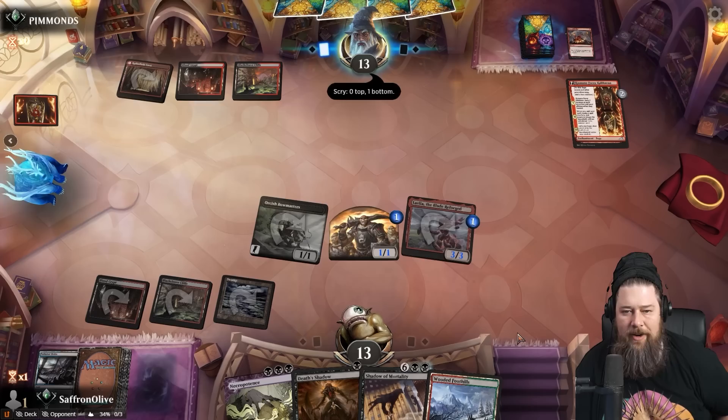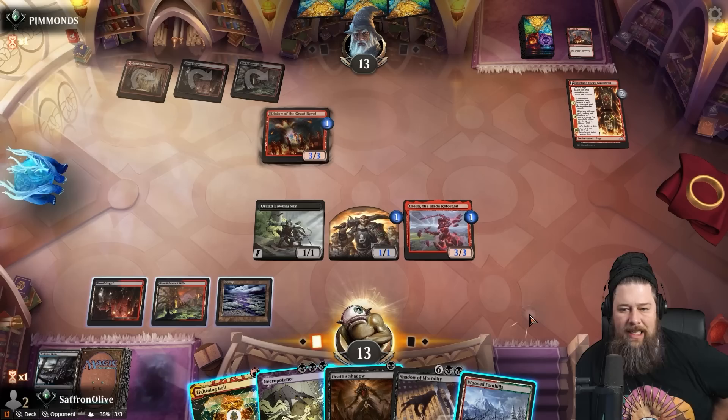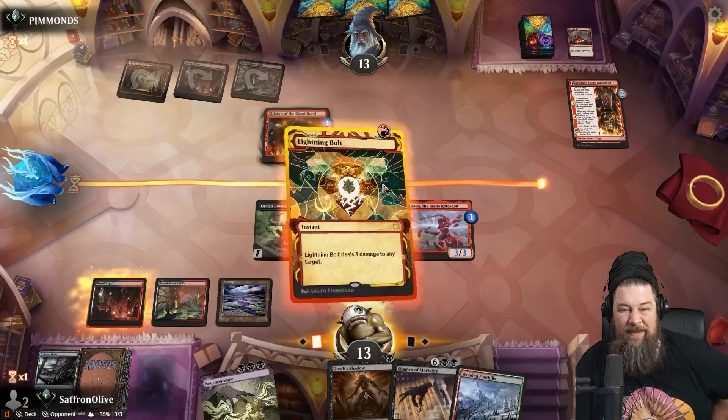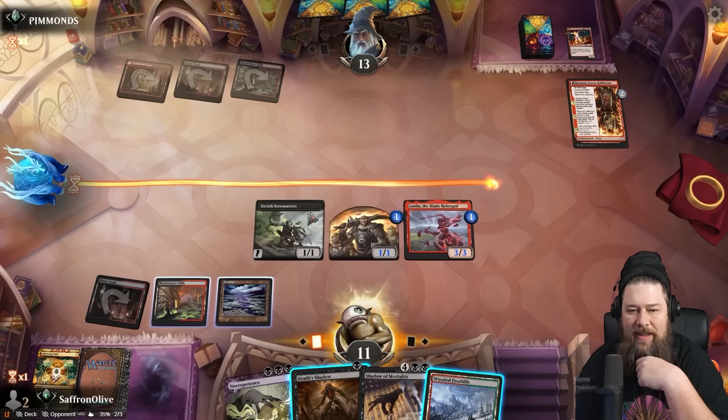Eidolon of the Great Revel — that'll put us in Death Shadow range. We draw Bolt. Do we need to kill the Eidolon? If we bolt the Eidolon we go to 11. We have to fetch-shock unfortunately, so we'll be too low on life to combo kill. We can activate Necro seven times at most — we're literally one point short.